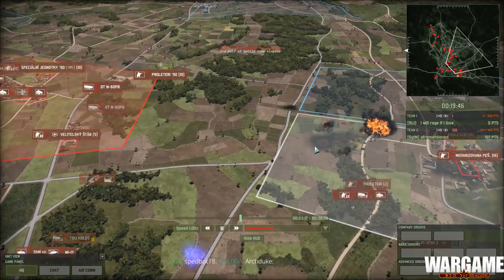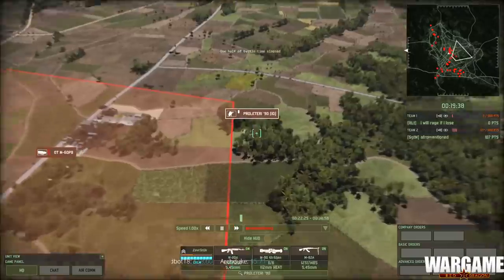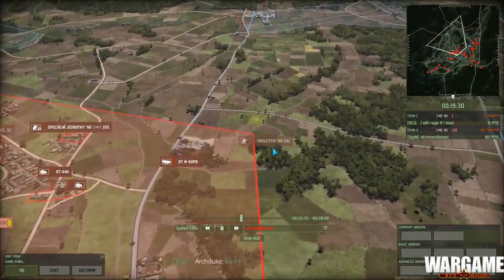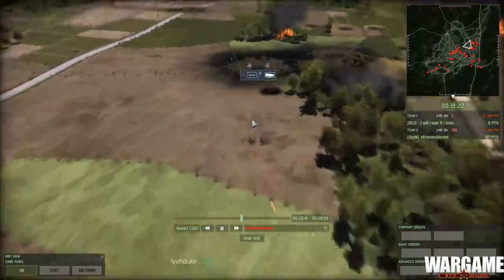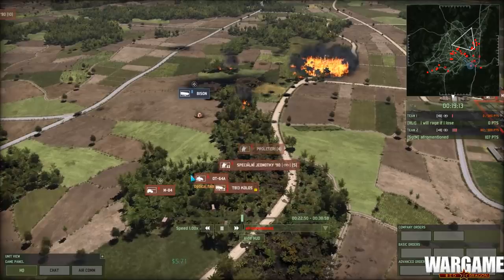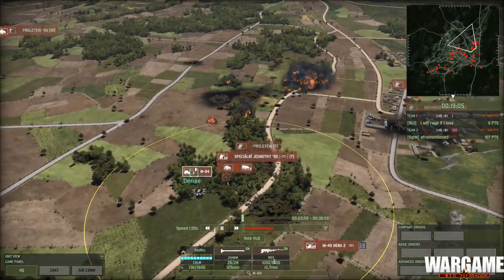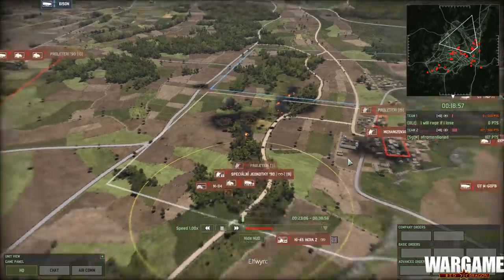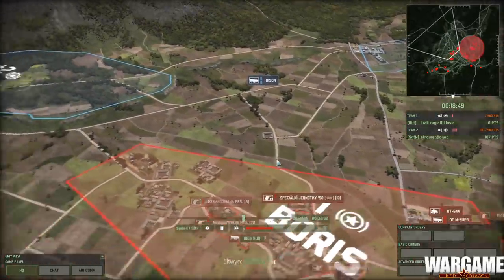More Riflemen coming in. I don't get how he's constantly pushing in one lonely rifleman or two with two transports instead of making a bigger push and saving up forces to do that. The fact that these Proletary 90 are getting spotted is not a good sign — they are inside the woods. They're no longer detected. There are the transports — Canadian-built Bisons. Shouldn't be anything an M84 can't handle, and once they're dead the infantry can deal with the Canadian Airborne before they take a shot at the M84 with a Carl Gustav. So far we still have 18 minutes on the clock. AfroMentioned has 107 points versus one for I Will Rage If I Lose.